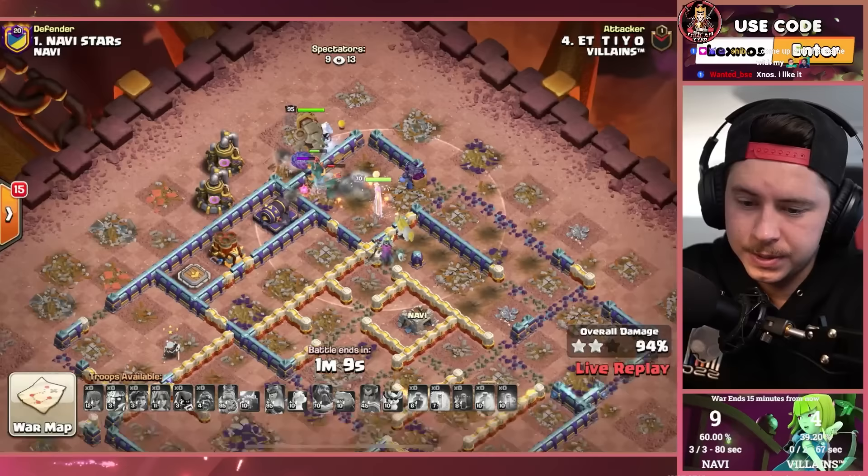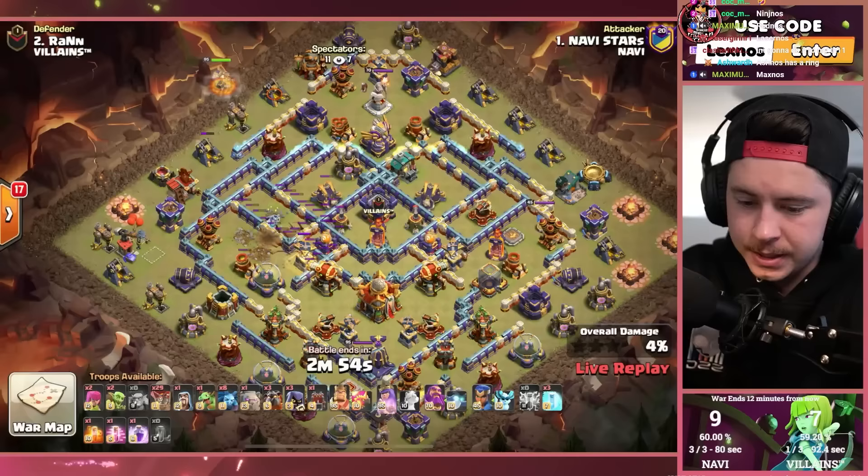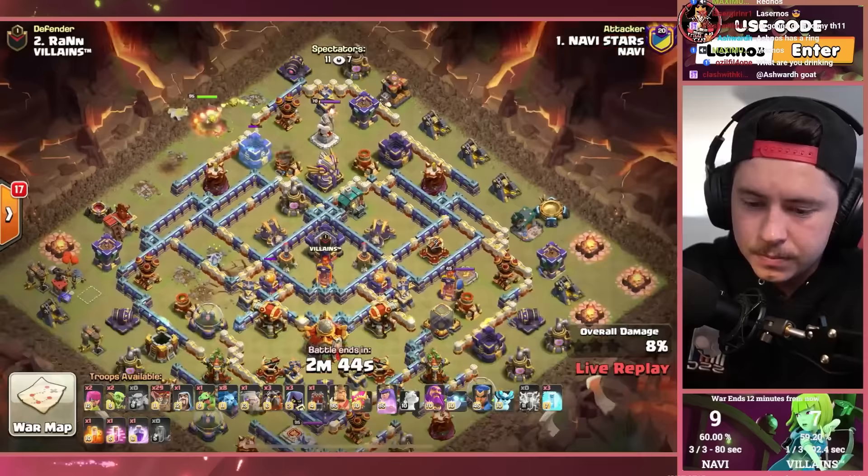Mr. Gamer Stars is in with some lalo — six lightning spells and an earthquake to get rid of the expo, the inferno tower. Got the queen right away. One golem to help out. Queen with frozen arrow on the left side of the base. Life gem on the grand warden. If Stars triples here, the war is pretty much over.